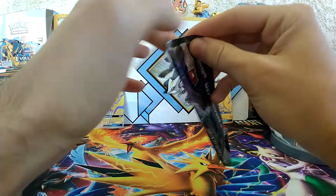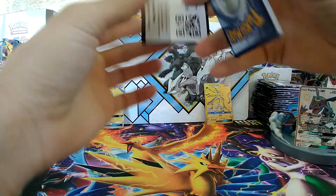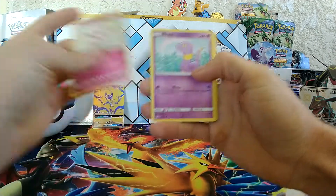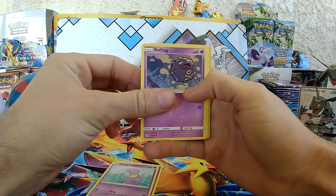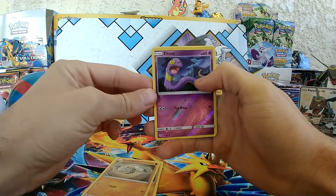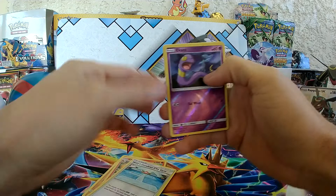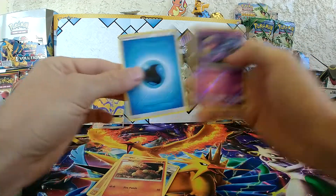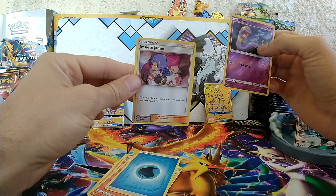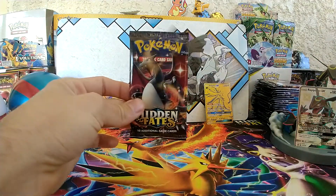Another perfect pack opening — wow, what are the odds? We have Jigglypuff, Ekans, Koffing, Cubone, Geodude, and a Reverse Ekans — nice. Coming from the rear: Charmander, Misty's Cerulean City Gym, Magmar, Water Energy. Ooh — Jessie and James Holo! That is nice, looks really awesome. On to the next.